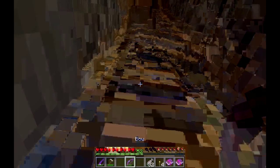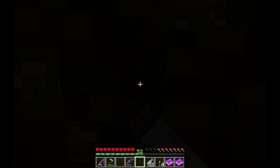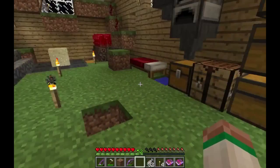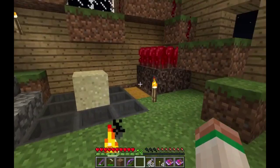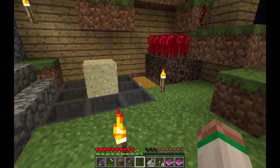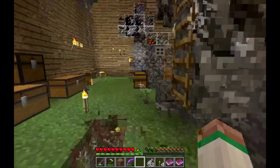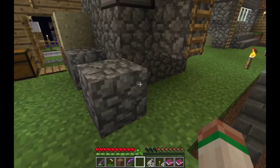This is quite literally under my house. The cactus pops down and goes into the hoppers. The sugar cane will go in there as well, and all the fishing stuff will go straight from here down into the sorter, so it'll all be taken care of automatically.